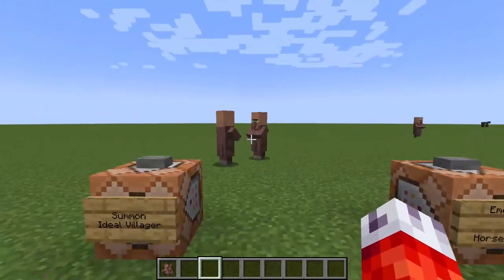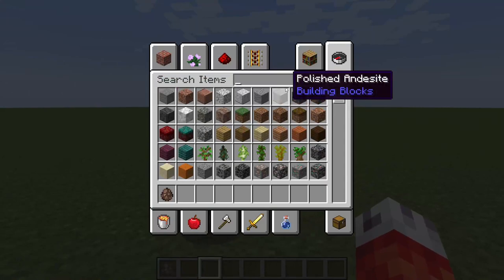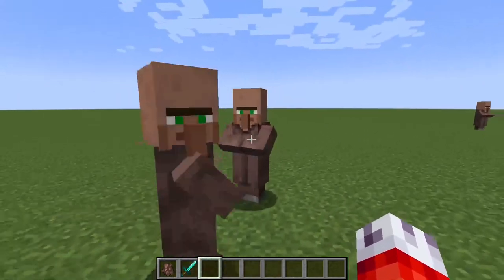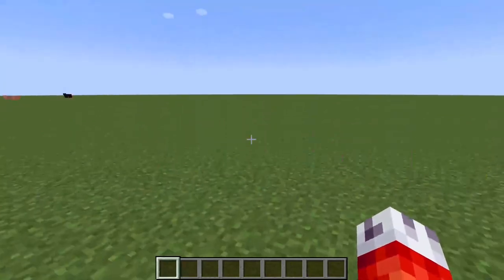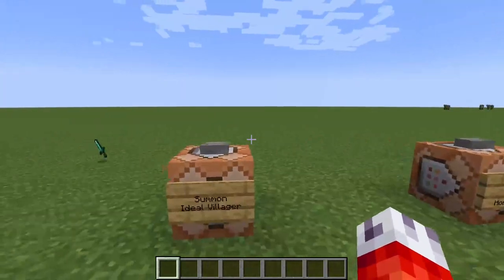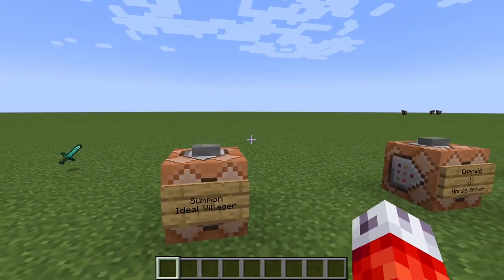These guys are actually going to get a little annoying, so I need to get rid of them real quick. Now that all of those villagers have relocated to a nearby village — just over the flat plain over there — we can start talking about what we actually need to do to make an ideal villager for modifying. The default villager runs around, and that is how they appear even when you summon them from the summon command.